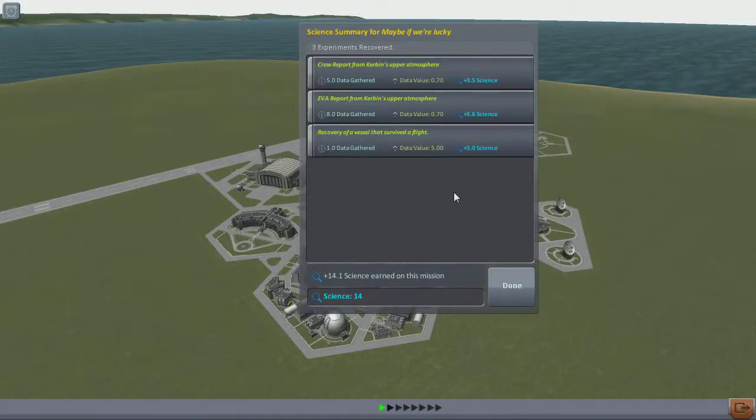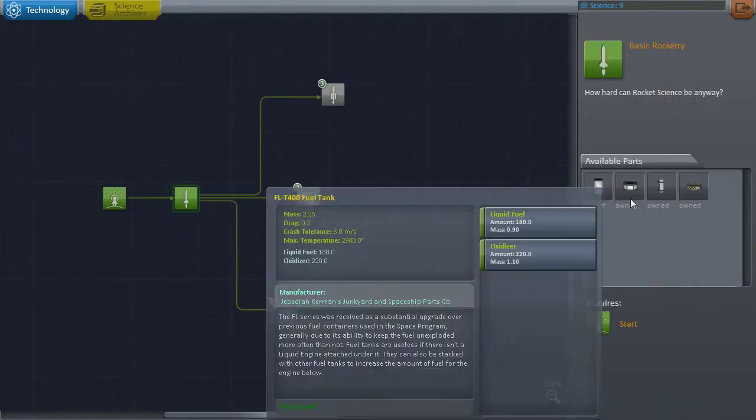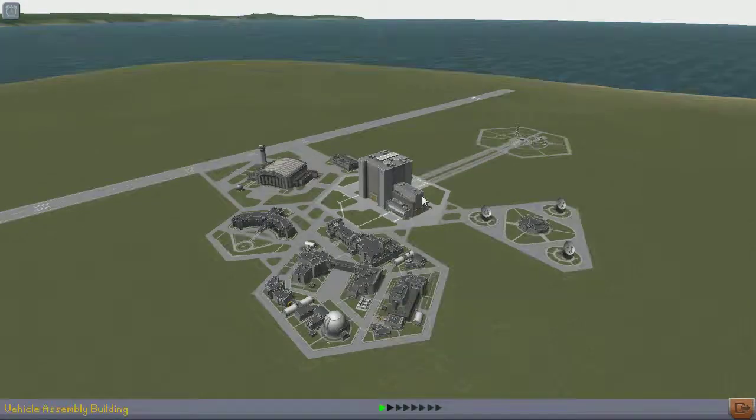We have all - what was it - 14 bits of science. So yeah, that went well. We go into the science depot and go, well there's only one choice, let's take that. Have a look at the other things we need to do - we're heading straight for sustainable spaceflight. I want solar panels, I want the couplers, I want decent parachutes and things like that.